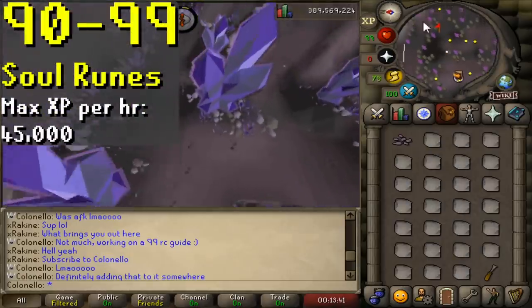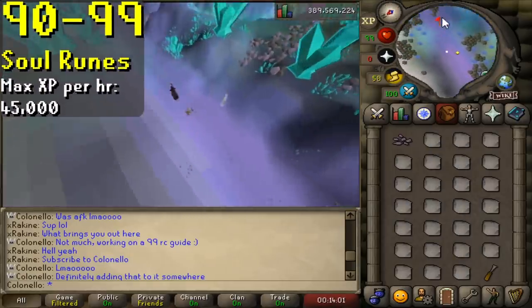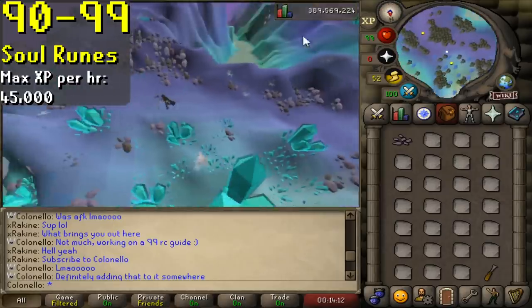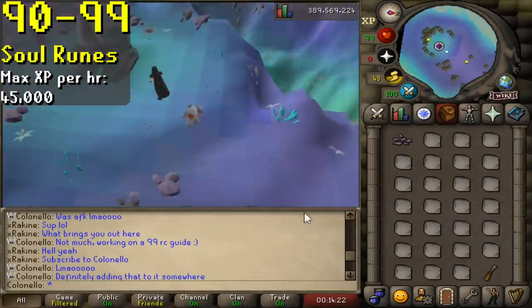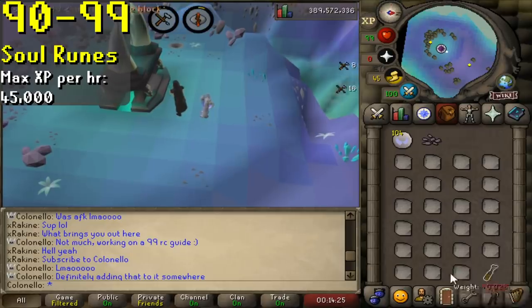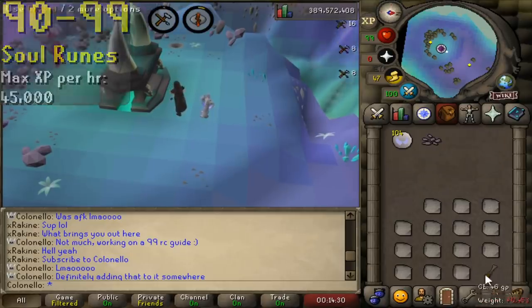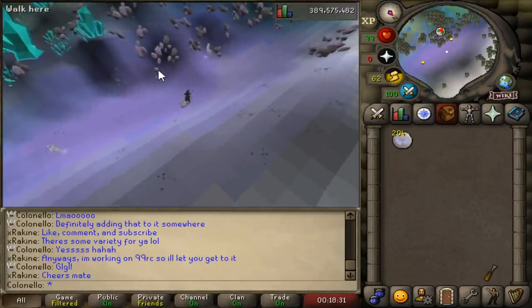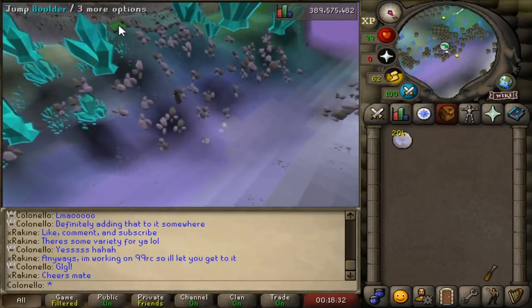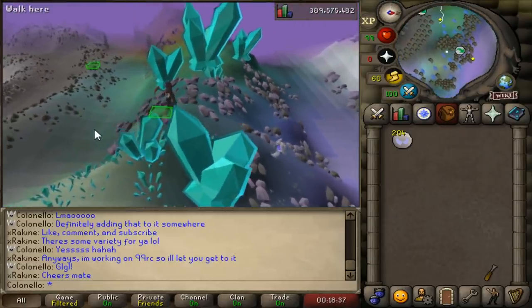At level 90, you unlock soul runes — it's the exact same process as blood runes, except instead you run to the soul altar. It's more XP per hour, but personally I found that you do need more clicks to reach the altar, and I just did blood runes to 99 so I could do homework at the same time, which I imagine many of you will try as well. If you do decide to do soul runes, don't forget to use the shortcut to get back to the mining area — it's very easy to miss since it's up on a hill.